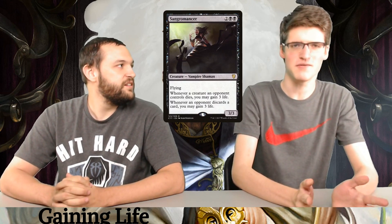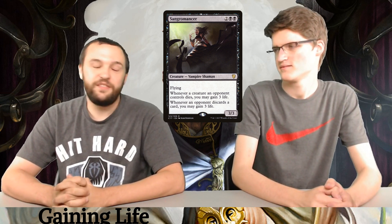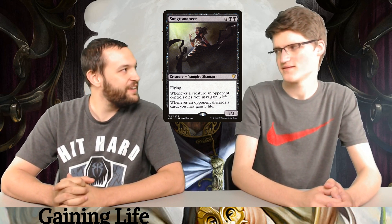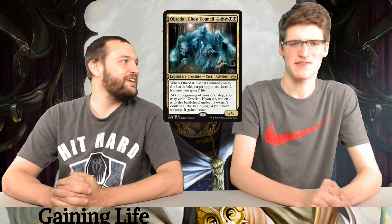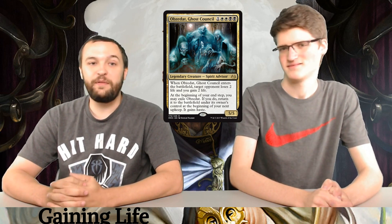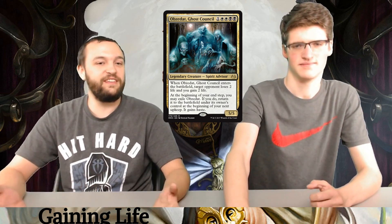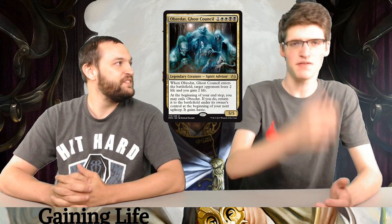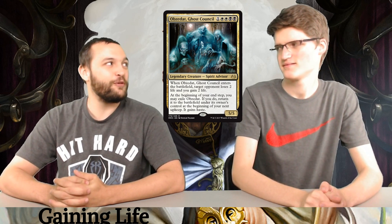Sangromancer — I love this card. After you're making anyone discard or kill stuff all the time, this card gave you like 30-plus life. This deck also lets you play your Sangromancer and then get to play your three-mana board wipe. Obzedat, Ghost Council — I'm not even a huge fan of this guy, he's so slow, but the thing I like is he can't be removed on the go-around. At least you get him, and then you get him as a 5/5 big body. He can only die to instant-speed removal, so if you ever want a board wipe, you just convince everyone else to board wipe, and then you're fine.